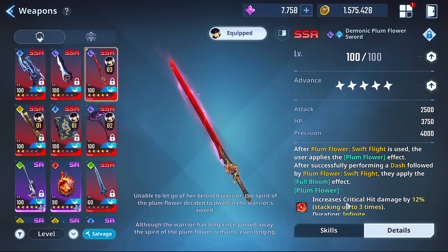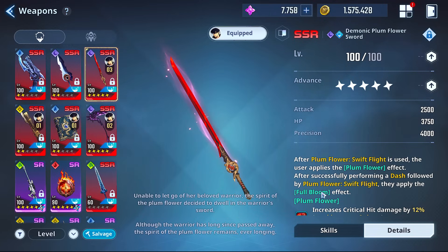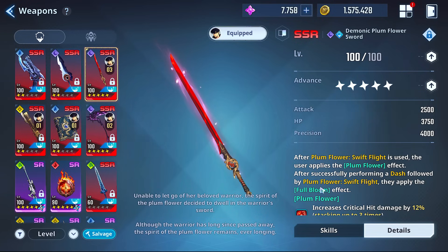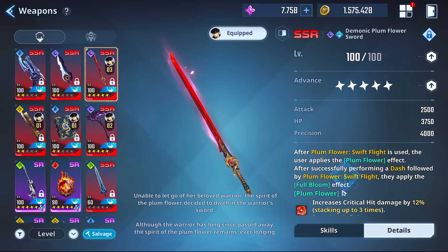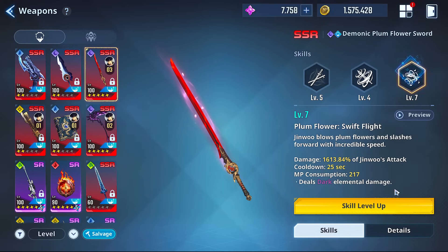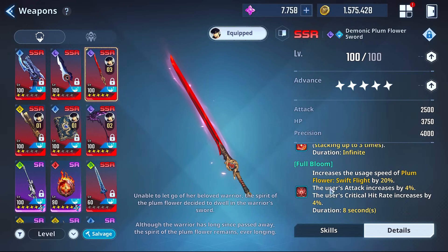So he's going to be getting 36% with no dupes invested — this goes up by two more stacks with later dupes, by the way. 36% extra critical hit damage just because. Criticals for Sung Jin-Woo are insane, especially when you start critting on ultimates and stuff. After successfully performing a dash followed by Plum Flower Swift Flight you apply Full Bloom, which increases the usage speed of Plum Flower Swift Flight by 20%, the user's attack by 4%, and critical hit rate by 4%, restricted for eight seconds.